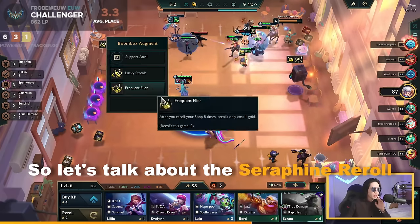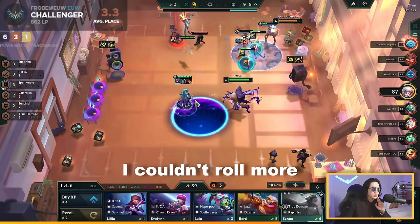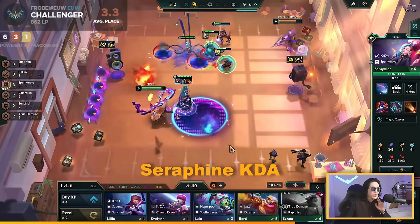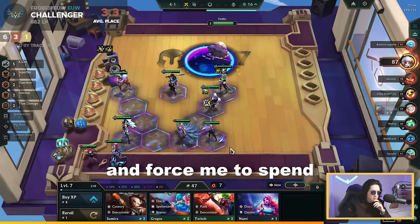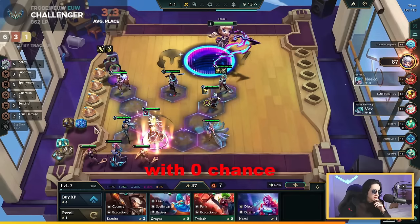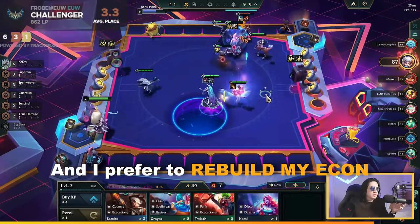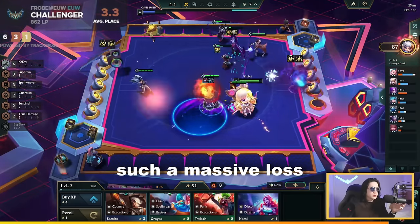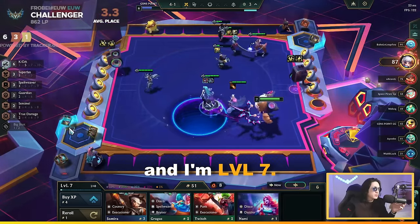Going back to the Seraphine reward example: this rule is why I couldn't roll more during stage 3-2 to force Seraphine KDA at that moment. Because of this rule, I would have spent around 14 gold in shops with zero chance of getting Seraphine inside. So instead I rebuilt my economy to afford a massive roll-down later at level 7 with 50 gold.